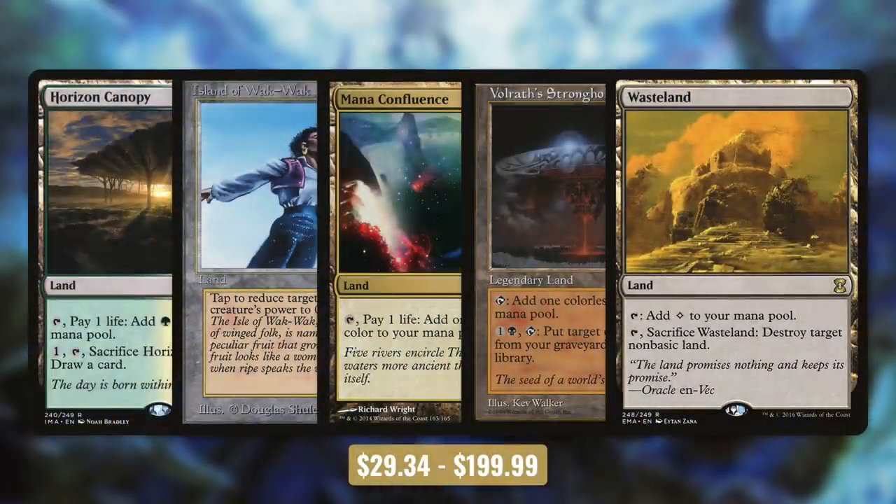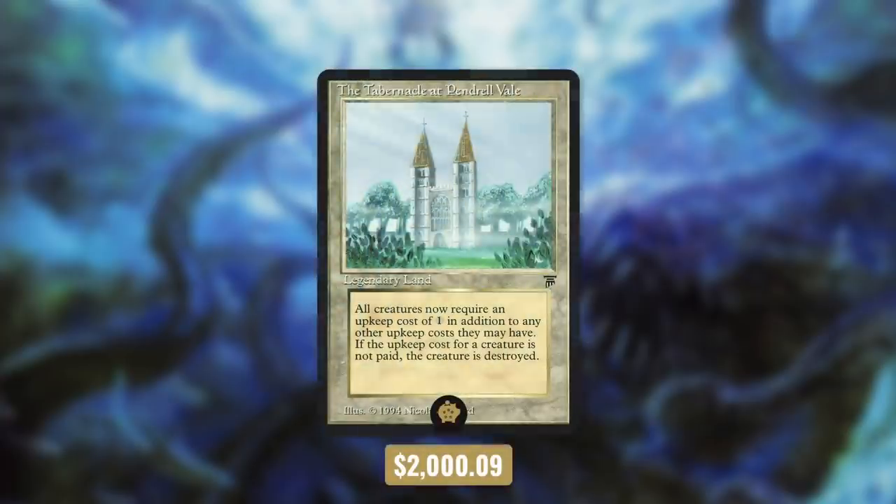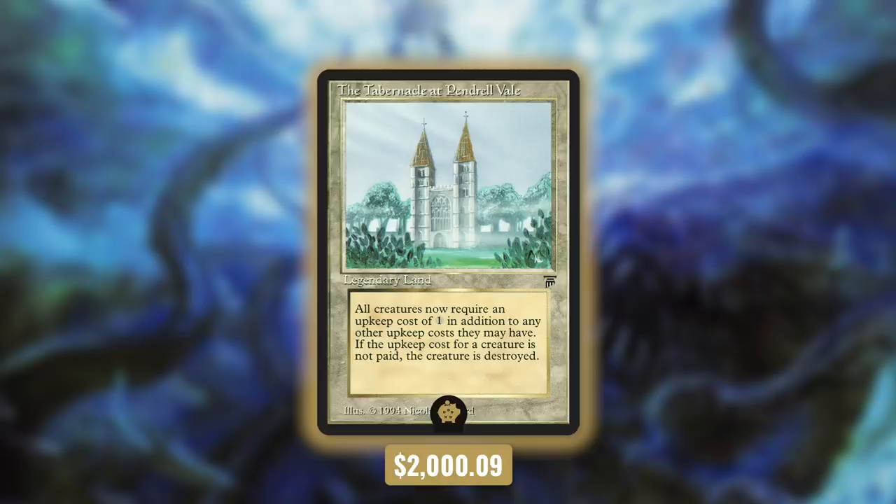So is Horizon Canopy, Island of Wak Wak, Mana Confluence, Volrath's Stronghold, and Wasteland. One of my favorites is Mishra's Workshop because it is so expensive. But it is not quite as expensive as our Golden Pig. The title of Golden Pig is of course reserved for the most expensive card in the deck — and that is the Tabernacle at Pendrell Vale. When you play this card, the peasants know just how wealthy you are, and that is why it's the Golden Pig.